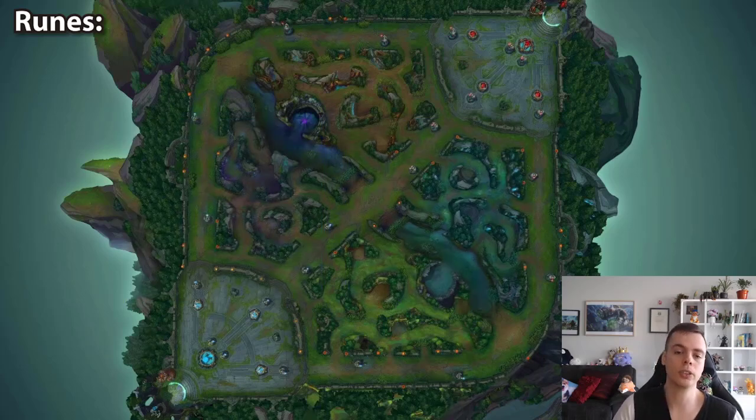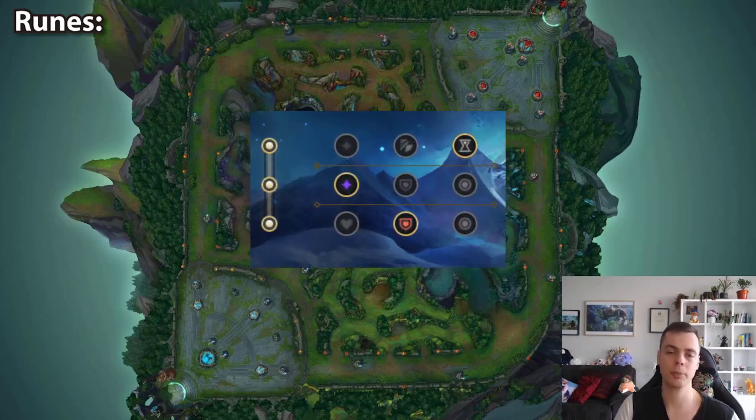For shards: Cooldown reduction, adaptive force, and armor — practically 10 times out of 10, unless you need magic resist in lane. Janna's strength is not from overwhelming with stats and heavy trades but instead from having uptime for utility, scaling up, and countering the matchup in lane. That's why you take cooldown reduction for extra uptime and scaling rather than double adaptive force.